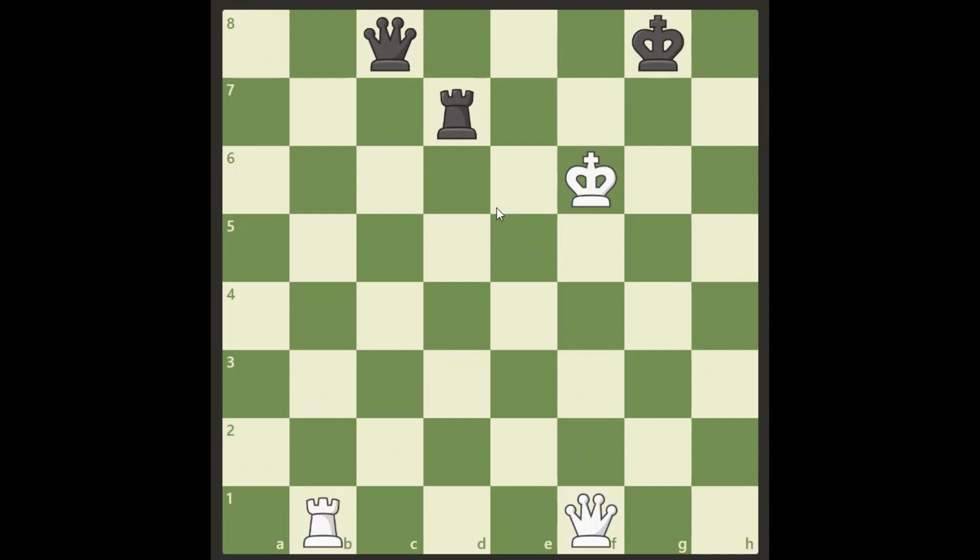Welcome back. So what are we looking at? Well obviously if we just move our king somewhere we are handing over the initiative to black and it will be a sure loss. So the king cannot be moved. The rook cannot check anywhere, so not much we can do.